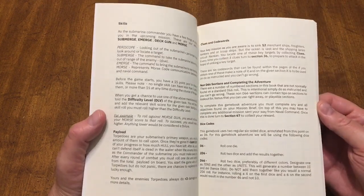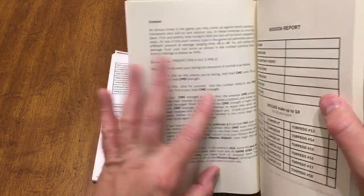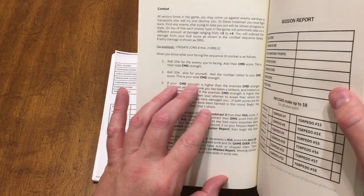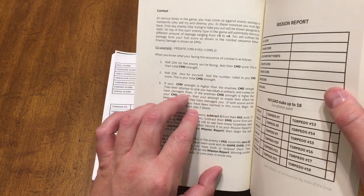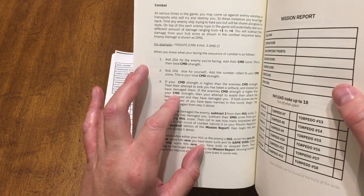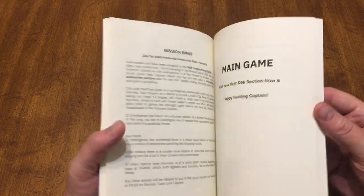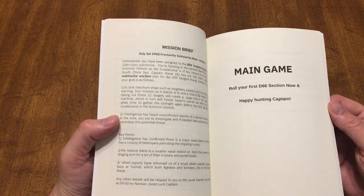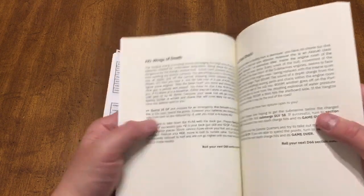The combat is interesting: you roll 2D6 for the enemy you're facing and add their command score — that's their total command strength. Then you roll 2D6 for yourself and add that to your command score — that's your command strength. If your command strength is higher than the enemy's, their attempt to sink you has taken a setback and instead you've damaged them. You subtract 3 from their score, then subtract whatever damage score they have. You'll also need a scratch piece of paper to track what you're facing.